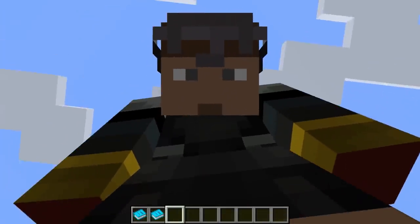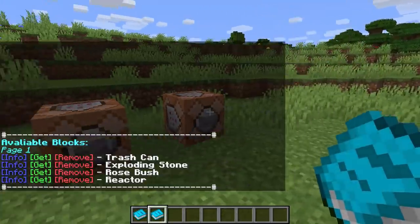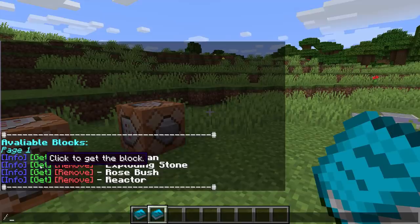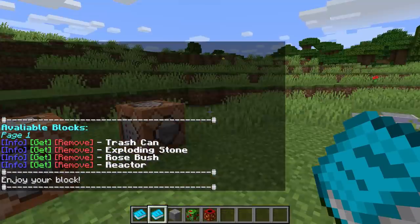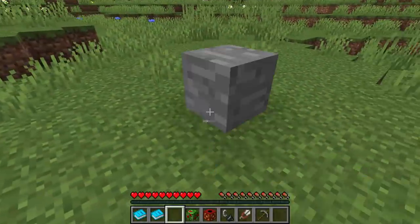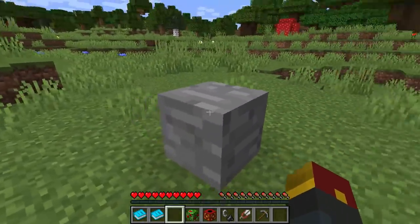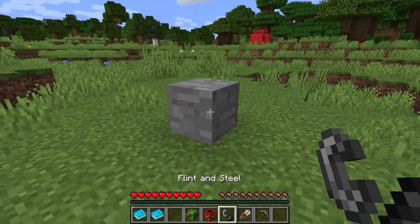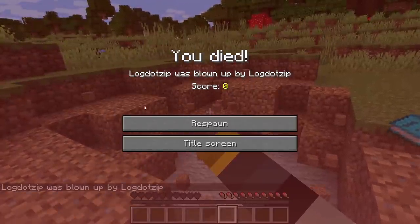If for whatever reason you lose those blocks and want them again, just go back to your block book and they're all right here. So you can click Get, Get, Get, and just like that they're back in your inventory. Let's go ahead and place down our exploding block — as you can see here, it looks like a stone. It's kind of pixely, but these things happen sometimes. And if we right-click with a flint and steel, it blows up instantly. Don't you just hate when you blow yourself up?